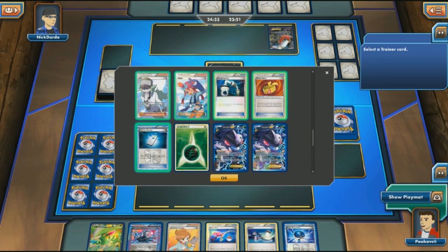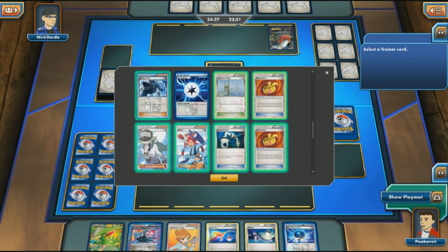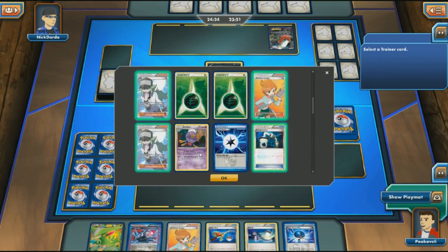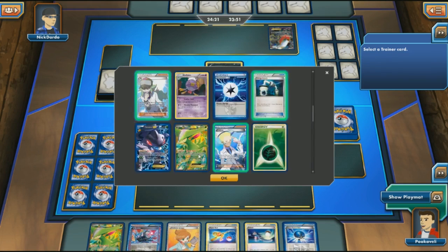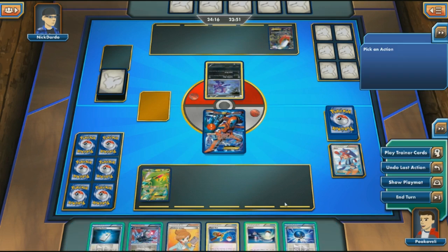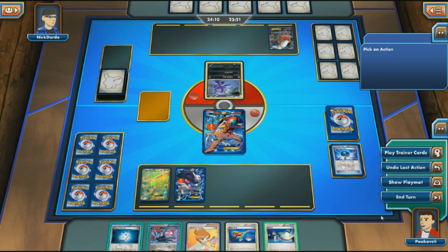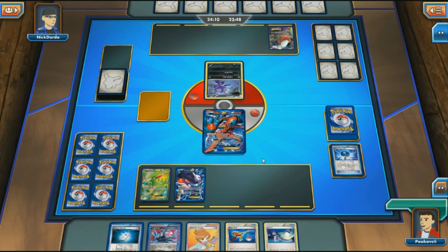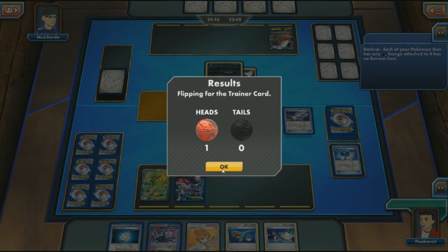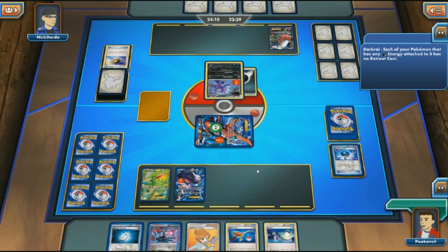Professor's Letter is prized — that's very devastating and sets us back big time. If I had it, I could attach to Virizion EX and set up for a Turn 2 Emerald Slash. Now I have to take something I didn't really want — I'll grab a Colress Machine in case I need Helix Force later. Not getting a Turn 2 Emerald Slash really slows this deck down; the goal is Turn 2 Emerald Slash, Turn 3 Megalo Cannon.